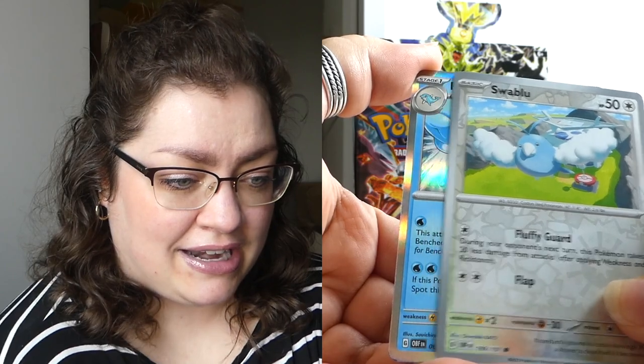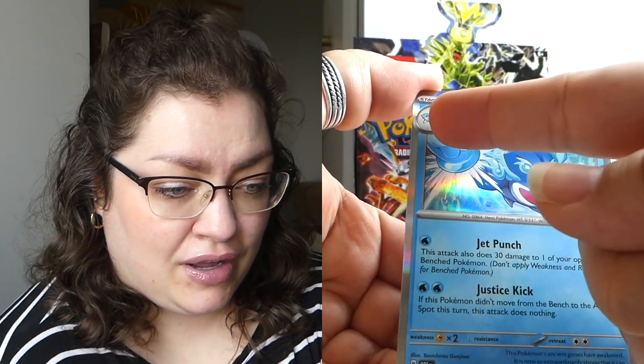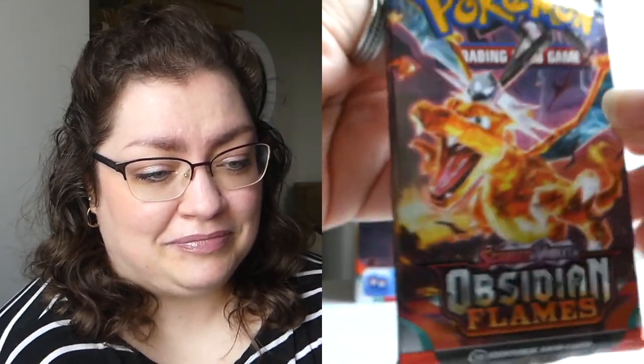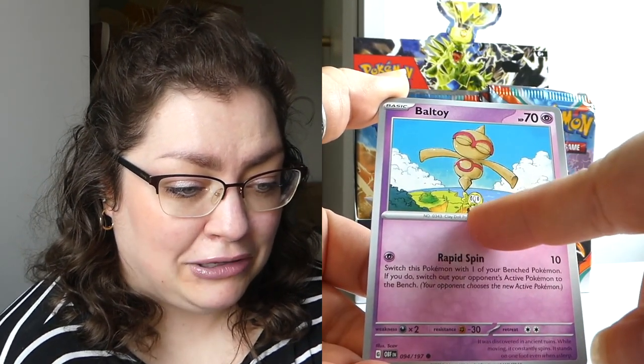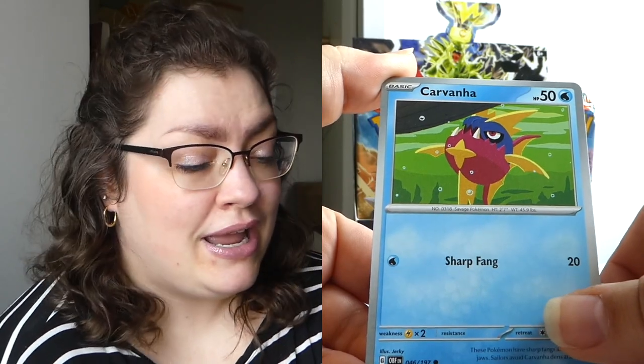We've got a Crabrawler for a reverse and a Swablu — no art card in this pack. Our first holo is gonna be Palafin. I knew of the Finizen dolphin Pokemon and then I found out about its evolution — it was all sorts of complicated to achieve that evolved form and I was just like, I don't care enough. But I'll try to catch it if I come across one. Oh my god, look at the little Rowlet with a little north-south kind of sign!